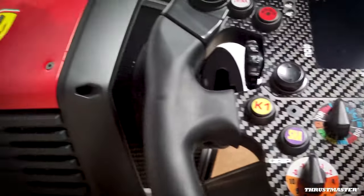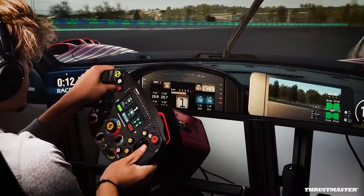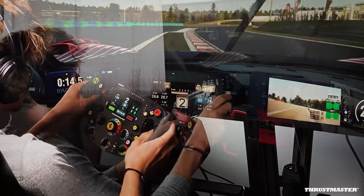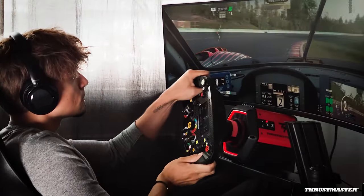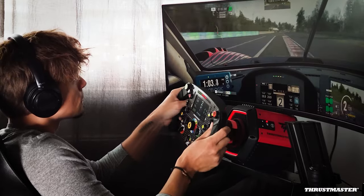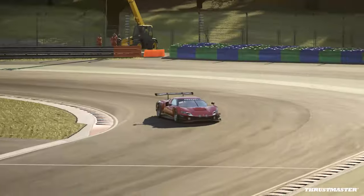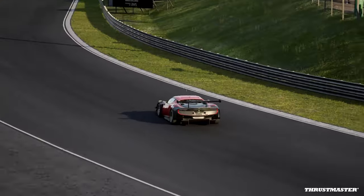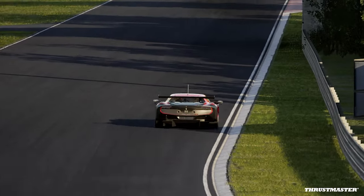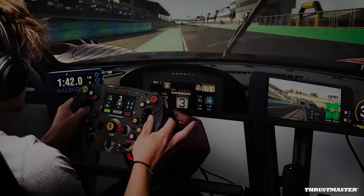Hungaroring is a demanding, twisty and technical racetrack with a mix of slow and fast turns, bumpy sections and tight lines. Trail braking is required here a lot, but a very crucial thing is to use all the track limits throughout most of the corners. We are using the Ferrari 296 GT3 here — a stable and well-balanced car with a setup consisting of high rear wing, big rake and softer suspension. Great choice for this track. Let's begin the lap.